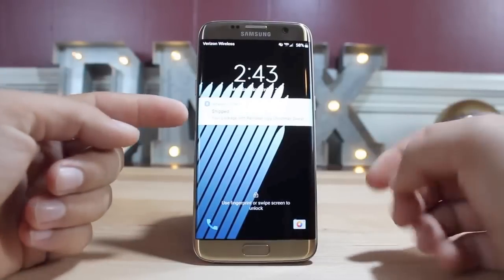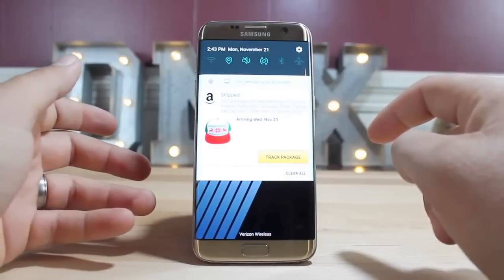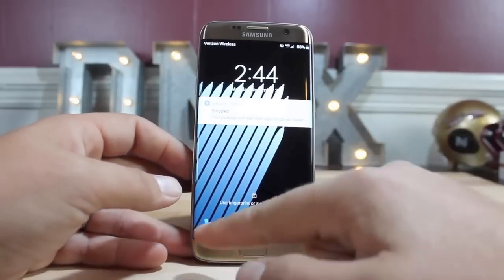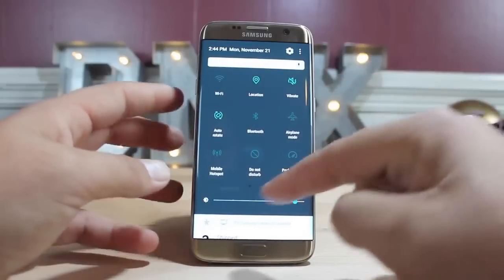The first thing you'll probably notice is a new notification layout on the lock screen. Of course you can swipe down to reveal more of the notification. Swiping up from the right gives you access to your camera, and swiping up from the left gives you access to your dialer. You also have access to your quick settings here.